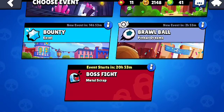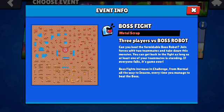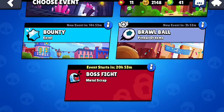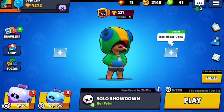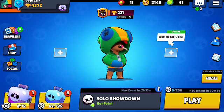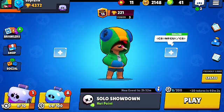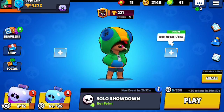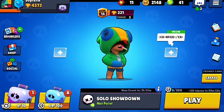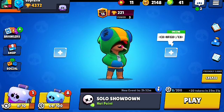Another way to get Brawl Boxes really quickly is to play events. As you can see, I have 20 hours and 53 minutes to get a new event. My favorite one is Robo Rumble — I'm not a big fan of Boss Fight because in Robo Rumble you can fight for a long time and get a lot of tokens. With token doublers, think about it: 100 tokens with 1000 token doublers gives you 200 tokens — two Brawl Boxes right there.